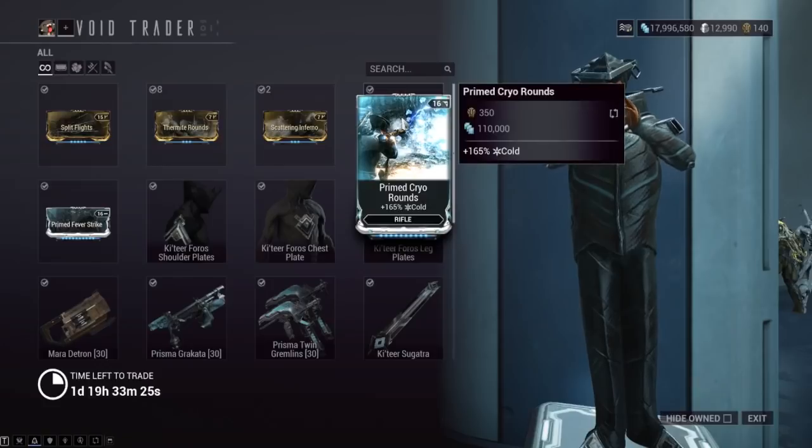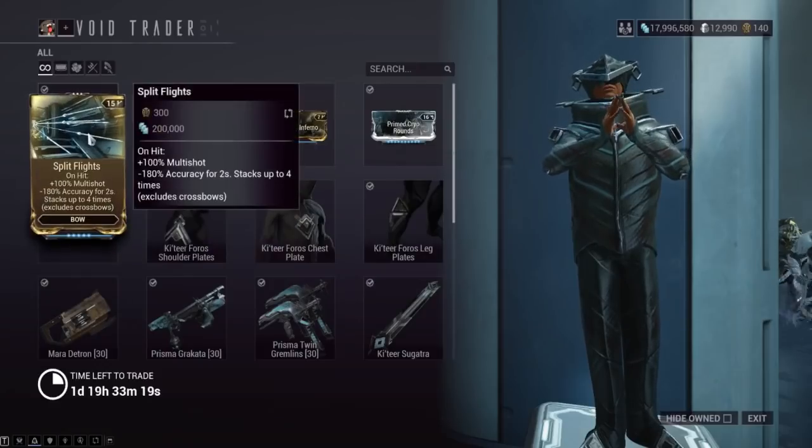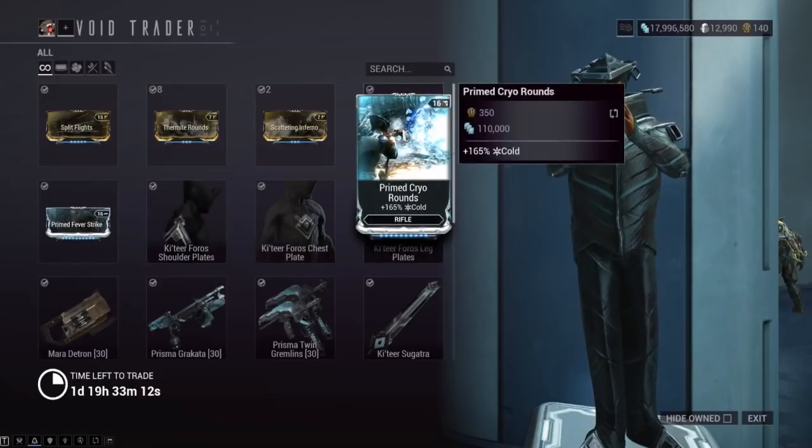We've also got Prime Cryo Rounds, good for a viral hunting munitions build. We also got Prime Fever Strike — definitely make sure you get this. I'd say don't even worry about getting Split Flights unless you're a collector. Make sure you get Prime Fever Strike number one and then Prime Cryo Rounds number two.